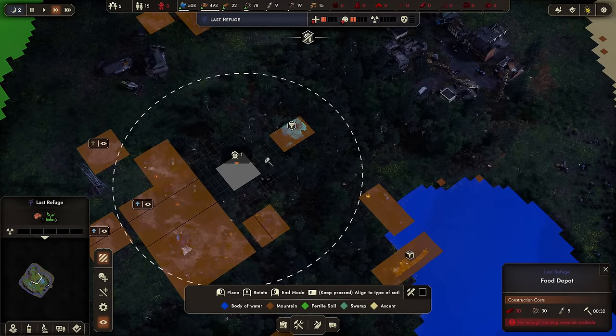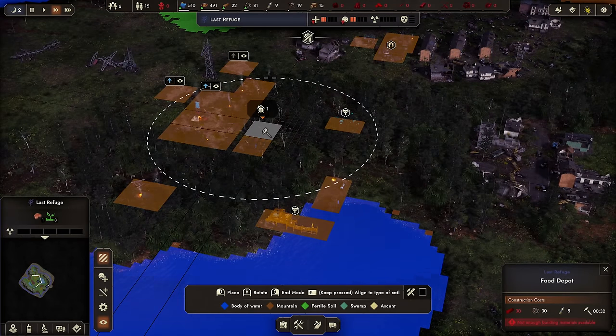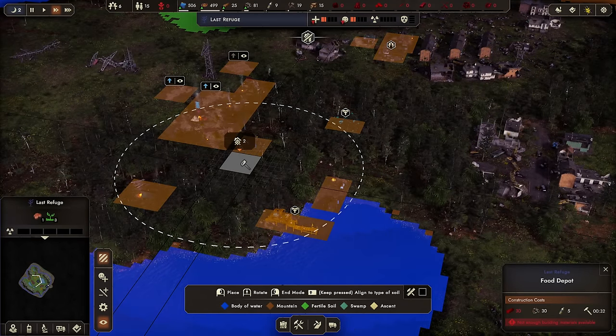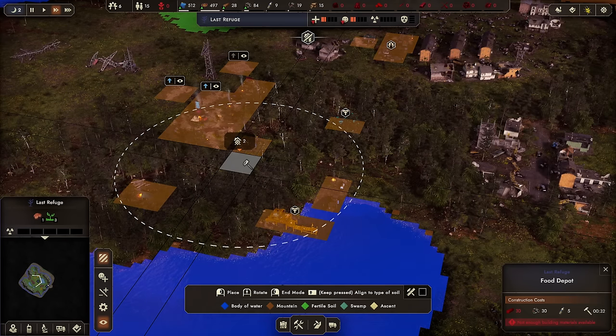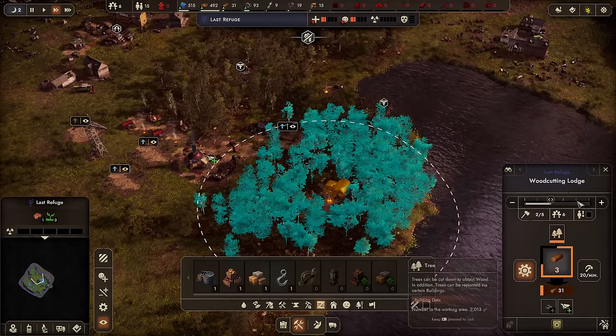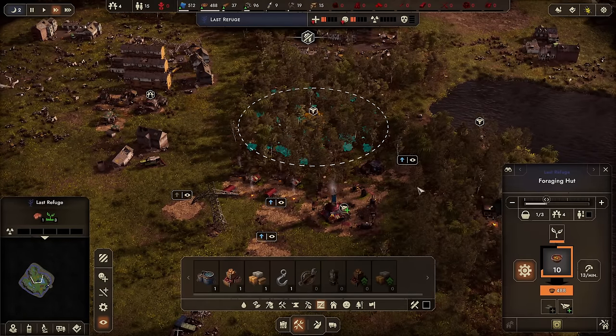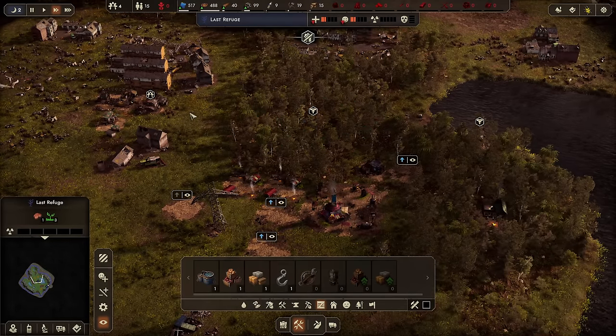We actually have too much food in this town — I don't believe it. That's never happened in the history of me playing a game ever. The food depot should count — I'll put it right there because the fish guy should work with this. We don't have wood but we'll get it. Anyway, too much food — as soon as the depot is done we'll have some food supplies in here. Let's get someone working on the recycler, which is going to take scrap and turn it into plastics.